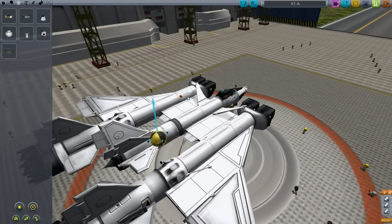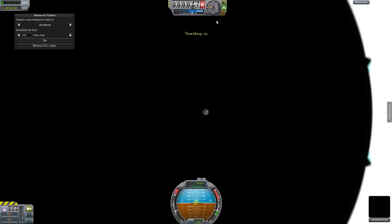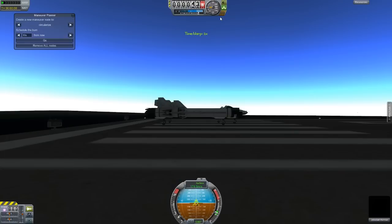We have a rover to rescue. If you might remember in the last episode, my rover came down a little bit hard up at the pole and is trapped with a flat tire.